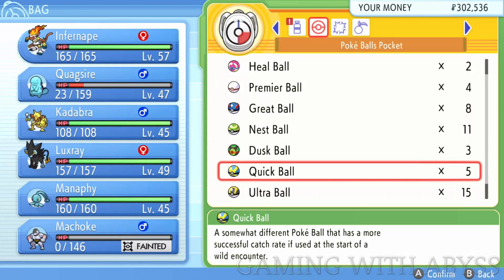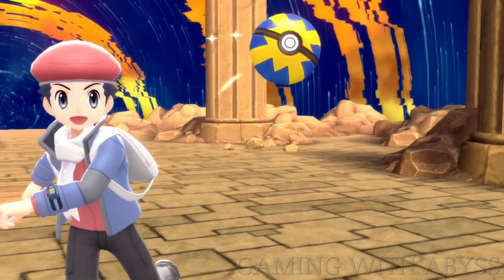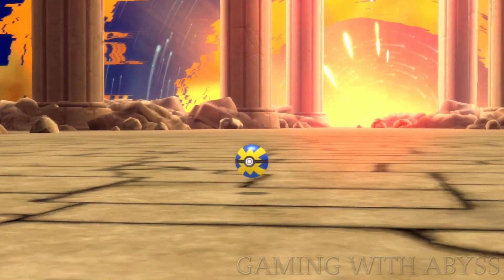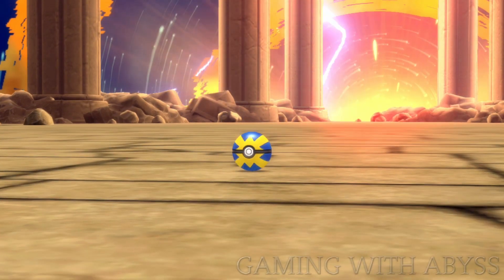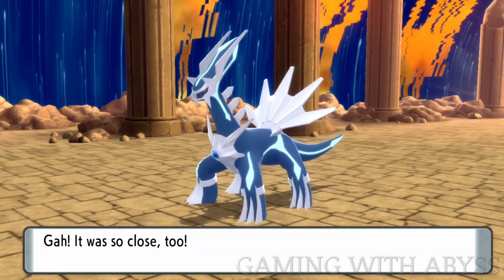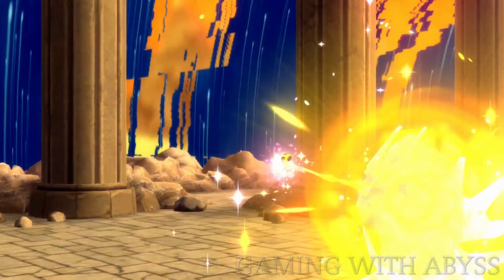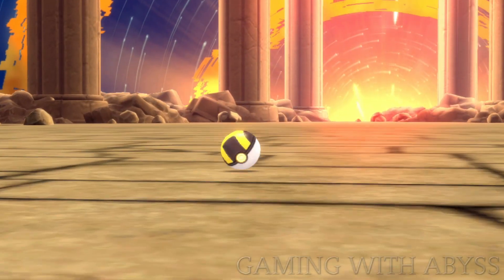When you first get into the battle, you can throw the Quick Ball out and try to get it that way. I came close, but I can't confirm if you can actually get it that way — but it's still worth a try. Get the health into red and then just start spamming the Ultra Ball. If any of your Pokemon die, you can just revive them and use the Hyper Potion. That's why we stocked up on all those different supplies.